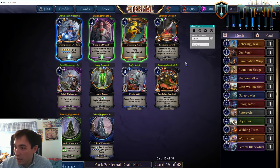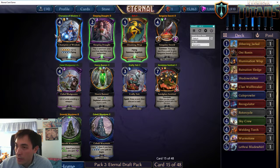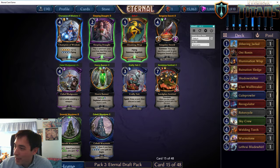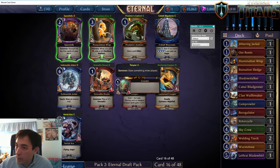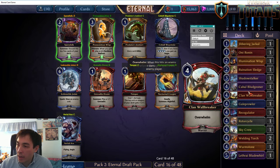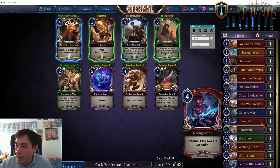Cabal Bludgeoner goes extremely well with all of the weapons we've taken. We also see some Primal cards — maybe primal isn't as closed as we thought. This is actually a Gloaming Wisp, not Grit — looks like there are still some kinks to work out with the overlay. We'll take the Cabal Bludgeoner. If we can put a weapon on a Bludgeoner, it's going to be gigantic, and we already have three great weapons. We're also taking Greddin Jones — there are some Grenadin synergies that really depend on the faction pair that cares about it. Hopefully we can solidify into a Fire-Shadow deck.